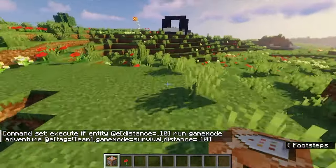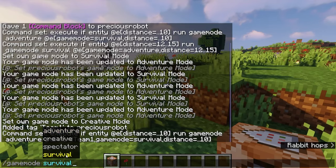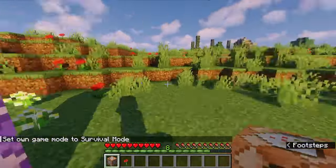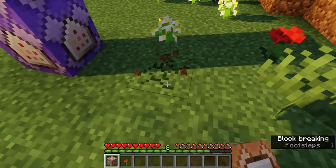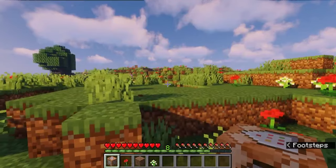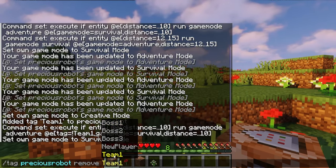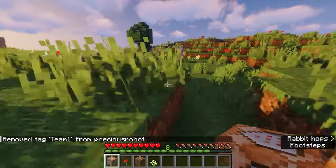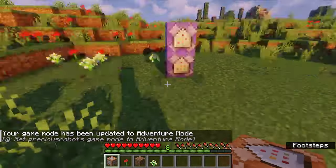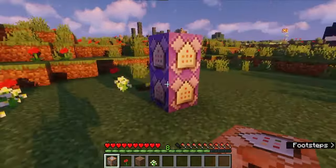Since I've given myself the team_one tag, I stay in survival mode and can still break blocks inside the area. Now if I remove the tag — /tag precious_robot remove team_one — then without team_one I get put into adventure mode and can't break anything. This has a lot of really cool uses. I use this in my magic and rituals RPG adventure survival map. If you need help or have questions, leave them in the comments below — I'll help you out as soon as I can. Thanks for watching everybody.